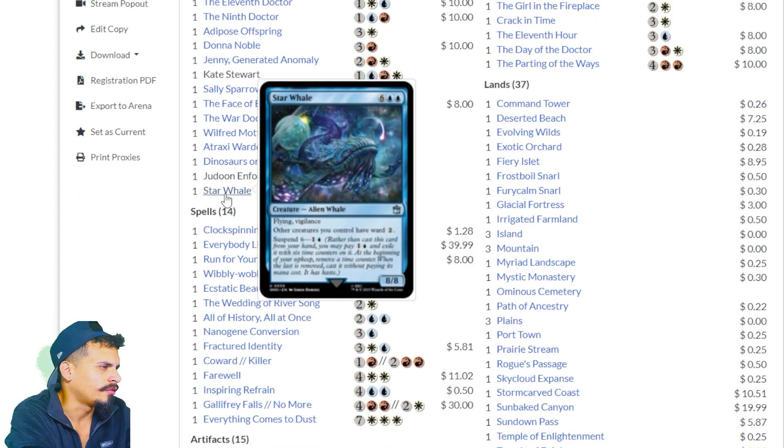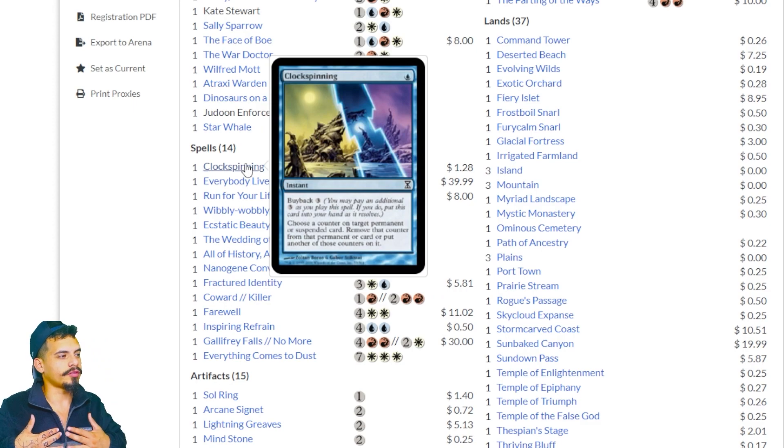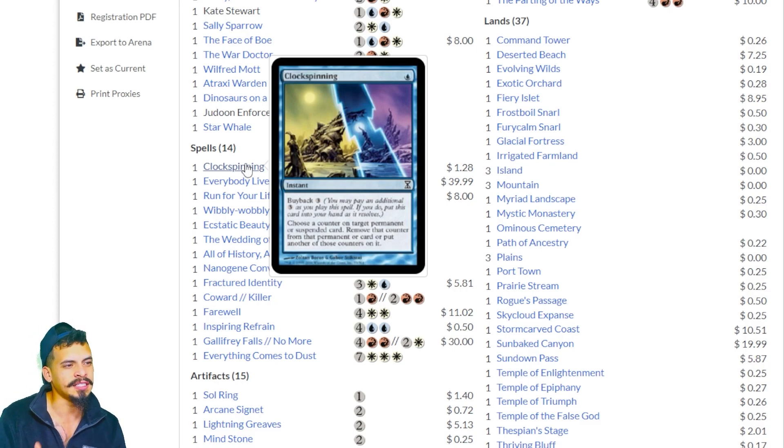Star Whale — eight mana, flying, vigilance. Other creatures you control have ward 2, and you can pay two mana to suspend 6. It's a flying 8/8. Ward is low-key very strong — people have to pay two extra mana to target your things with removal, and you'd be surprised how oppressive that ability is. I can't really tell you definitively whether this deck is good or bad because I just have to see it played. I personally don't own a Commander deck built around suspend, and I own over 100 Commander decks. This deck could either be underwhelming or really powerful — I don't have anything to judge it against right now.